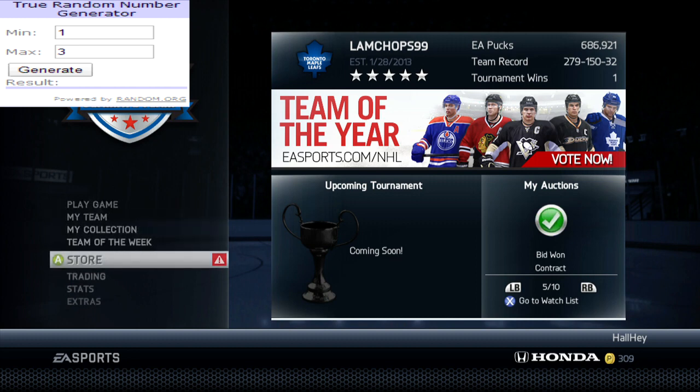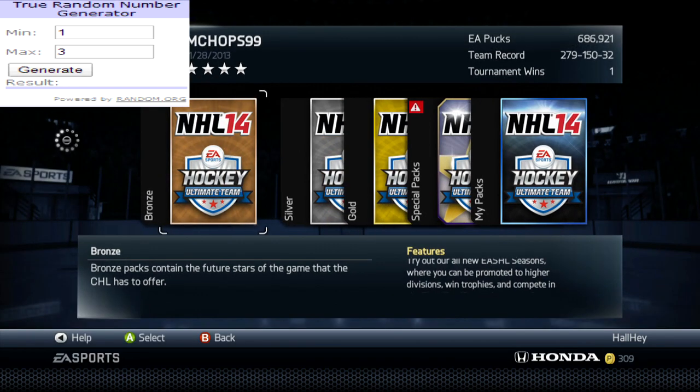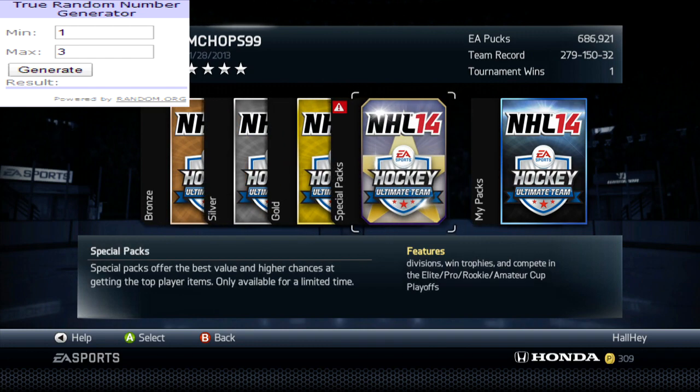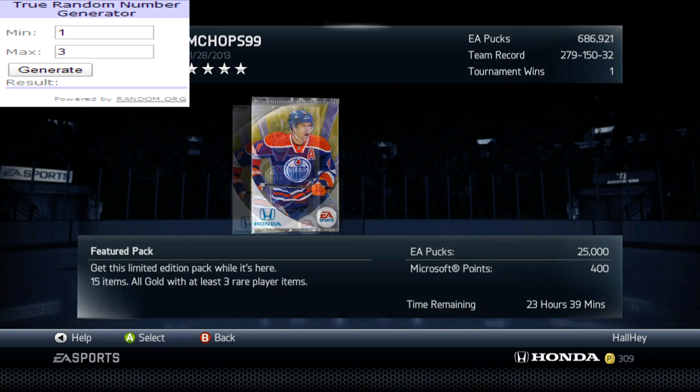Last episode I told you to put up your Adam Henriques for a 12k start price. I did count the number of pages, and on the screen on the left you should see a true random number generator just so I can show you. There were three pages when I counted, so it'll all be randomly generated. But let's open up a special pack for that Adam Henriques contest.